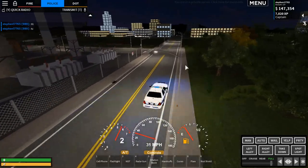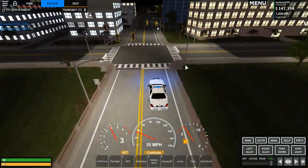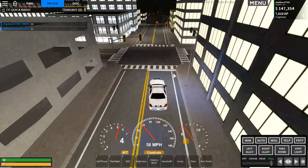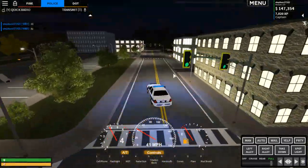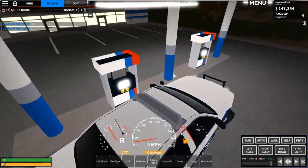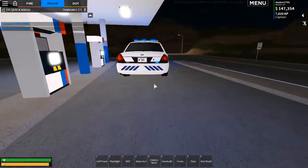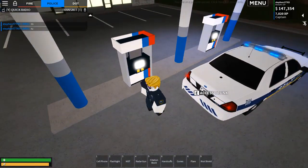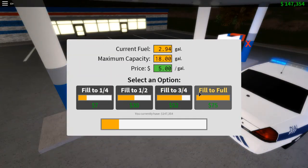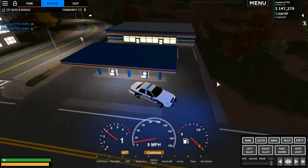Driving is straightforward with standard WASD controls. As a police officer you are allowed to run red lights — you won't get the white camera flash that civilians get. When pulling over a wanted suspect, you can search their trunk: park them, walk to the rear of their vehicle, and select 'Search Trunk.' The contents will appear in the bottom right corner — this was added in a recent update.